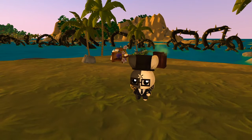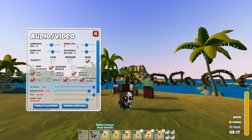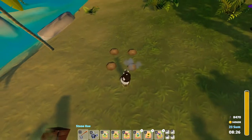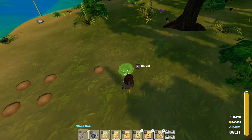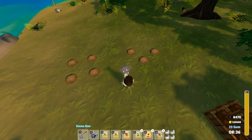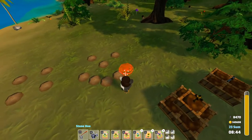To start off let's talk about grid versus non-grid planting. To change between them you will need to go into your settings on the pause menu — it will be marked grid placement. If there's a check mark it is on. If you want to look more uniform when you plant you can go with grid planting. However if you want to make a pattern or plant in a more precise way, I would say go with non-grid planting.